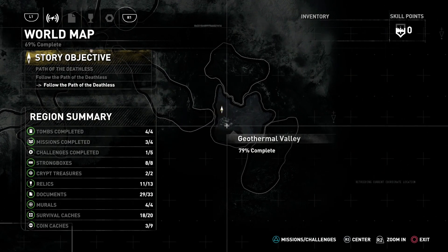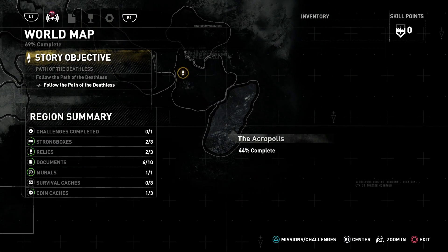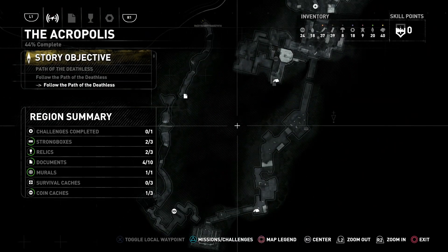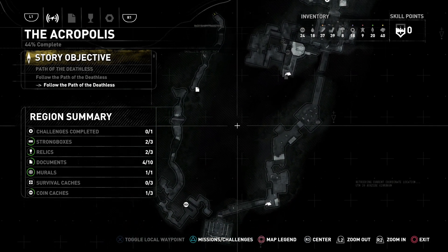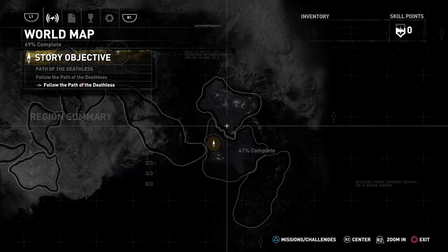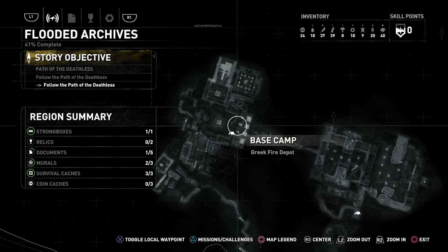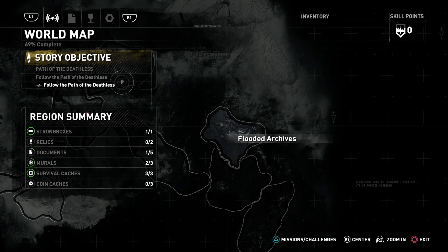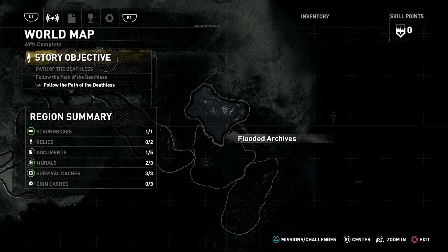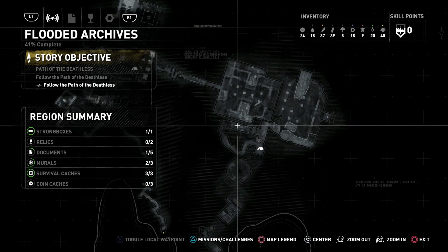The abandoned mines are 100% completed. The valley — not so much. The acropolis — goodness, we missed stuff all over the place. Flooded archives — oh, what, 44%? Was it? We don't have a map for this area because there isn't anything on here. We missed a map.